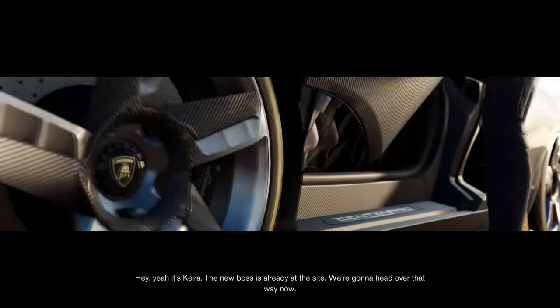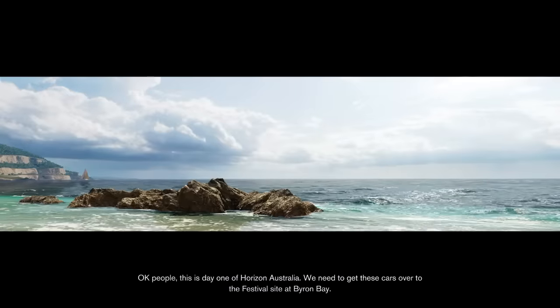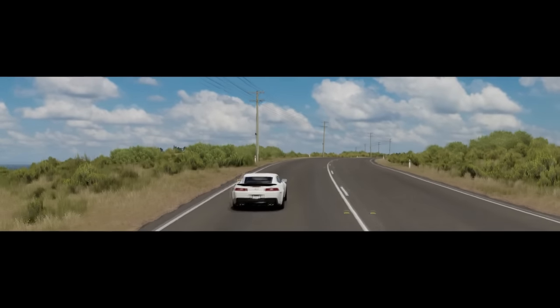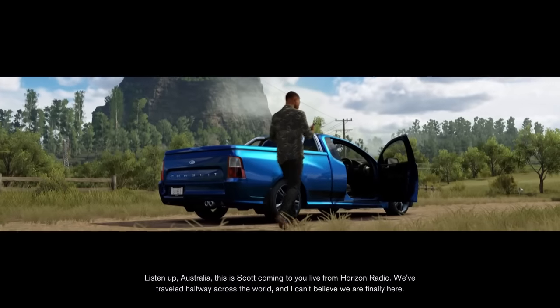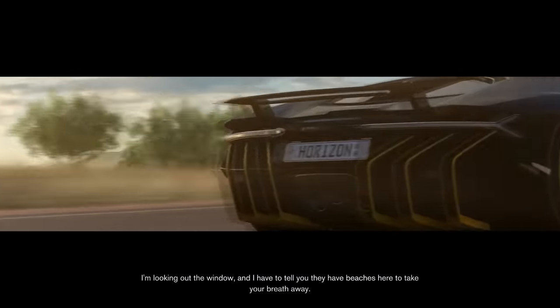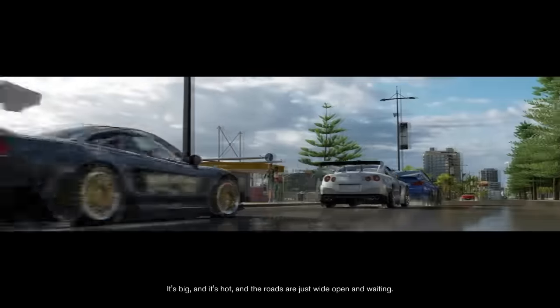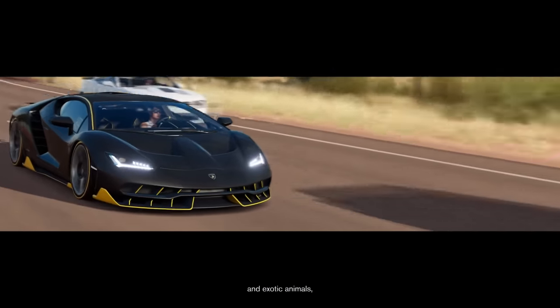Hey yeah, it's Kira. The new boss is already at the site, we're going to head over that way now. Bro, I just want to drive the S13 please. Okay people, this is day one of Horizon Australia — we need to get these cars over to the festival side of Byron Bay. Definitely one of my favorite Camaros right there. Oh, there's the kit! Was that an NSX I saw? I'm pretty excited — yes, I'm excited for that NSX. That's definitely one of my favorite Rocket Bunny or Liberty Walk kits. Just looks so good on the NSX. I'm not a fan of it on other cars, but the NSX, man, it's nice.